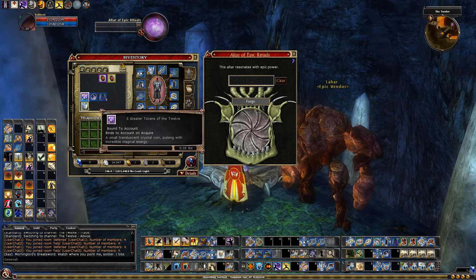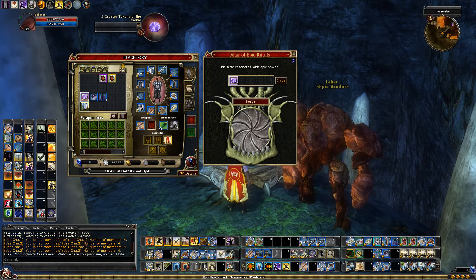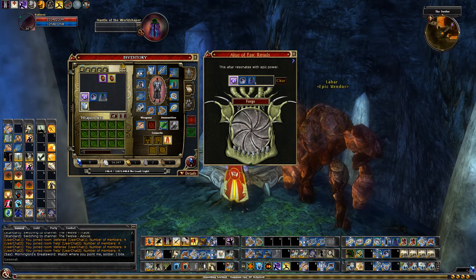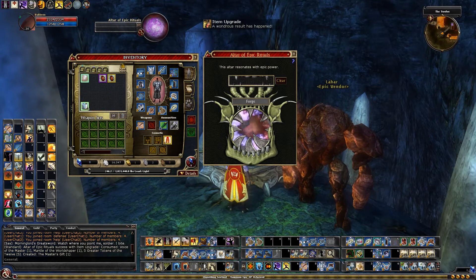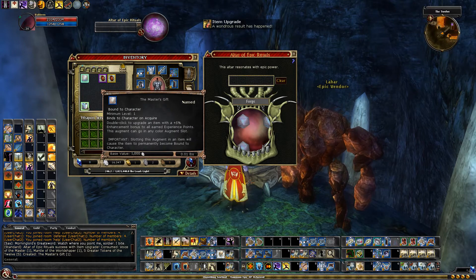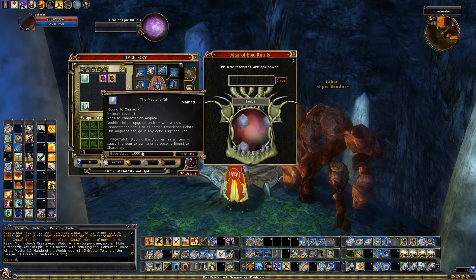So you put your five Greater Tokens of the Twelve, your Heroic Voice of the Master, and your Mantle of the World Shaper into the Altar of Epic Rituals and click Forge.